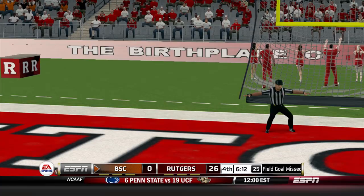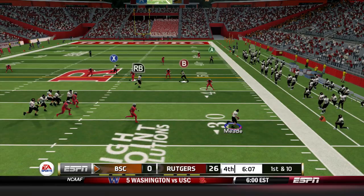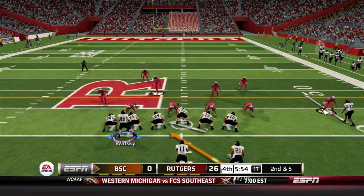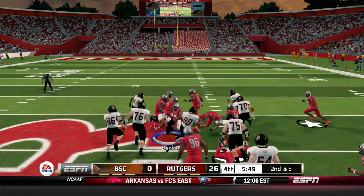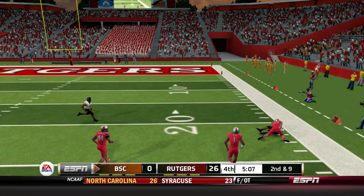Excellent starting field position for Zach Meade and the offense. Meade rolls to his right side, stops for a second and decides to run — gains about five. Second down and five sends Watsky in motion from right to left, Jeremiah Banks gets the carry right up the middle, a big lane and a first down for Buffalo State. Jeremiah Banks a workhorse today — he'll have to be with Tayshaun Prince out. Meade rolls to his right side, stops, fires downfield on a dime — it's DJ Lee downfield for 26 yards. The biggest play on offense to this point.